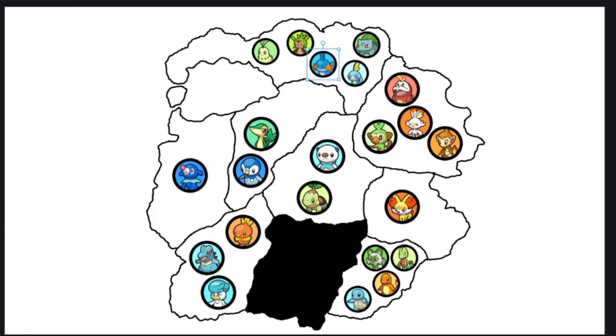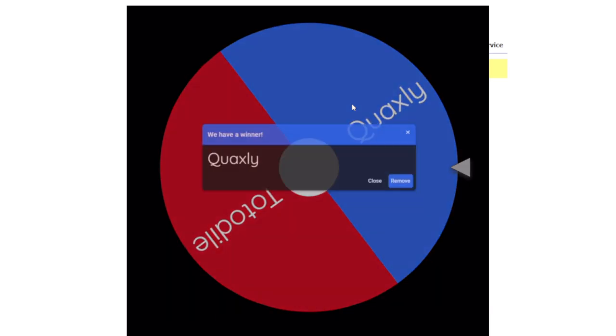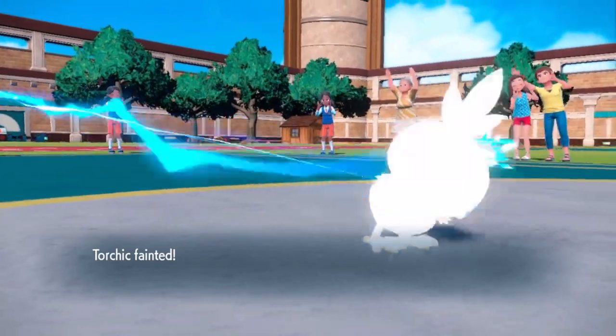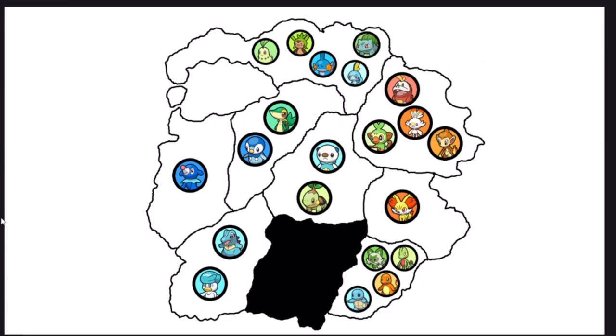Mudkip flees, really filling up the top area. Torchic is going on the offensive and attacking Quaxly, who just left one area and gets attacked immediately. The Water Bird handily knocks out the OG Fire Bird. Torchic is gone. But Totodile is now going to follow up and also attack Quaxly — can Quaxly handle back-to-back fights?